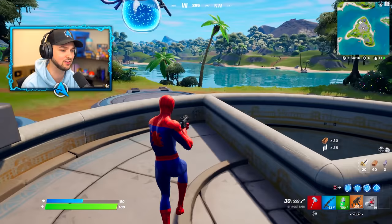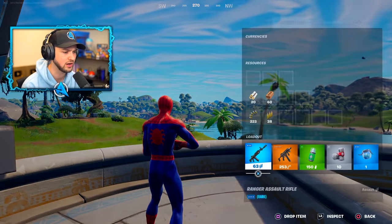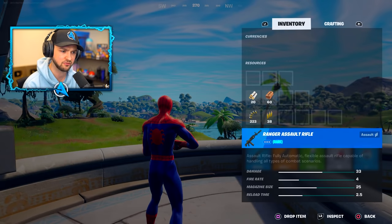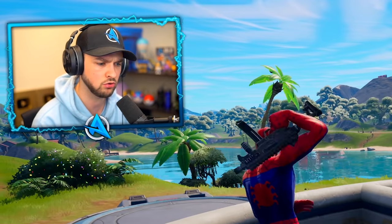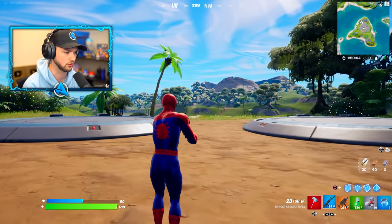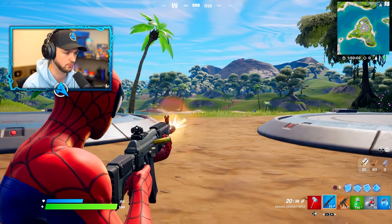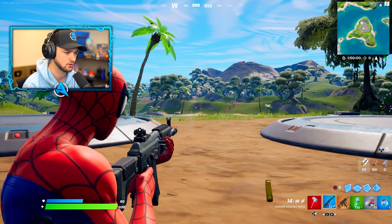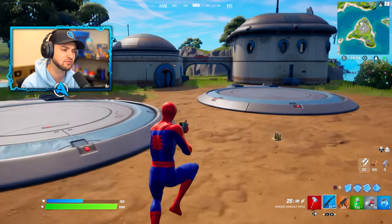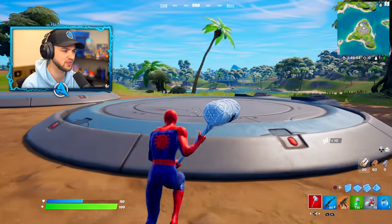New assault rifle - it looks like an AK but it's the Ranger Assault Rifle. Fully automatic, flexible assault rifle. It takes a long time to go fully accurate but resets quite quickly. Slow fire rate. I consider this like a slightly different version of what we've already seen with the AK.